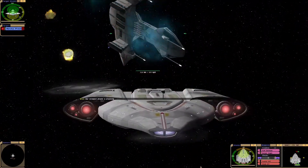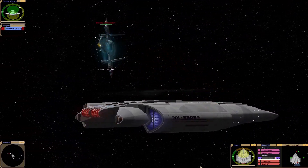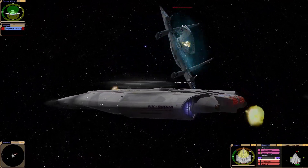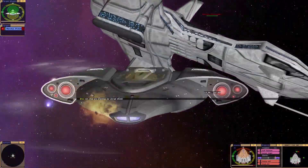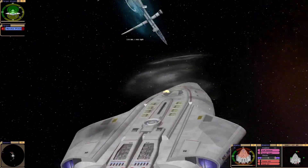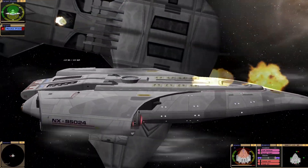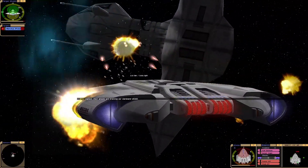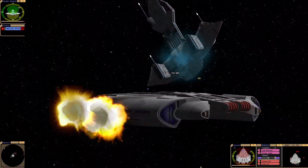Our forward shield is draining. That is one tough ship. Got a bit too close then. Good job we got that armor. Their attacks are draining our starboard shield. Wow, I just cannot get through their shielding.